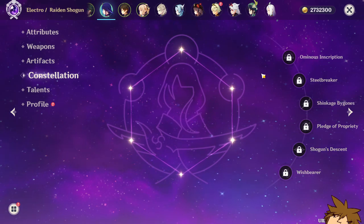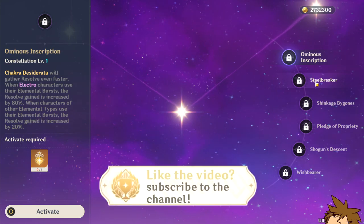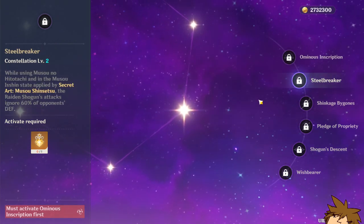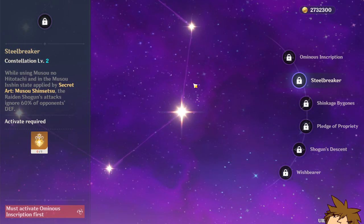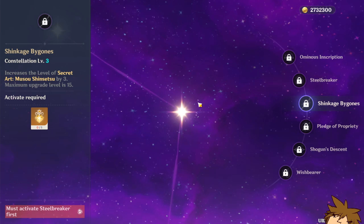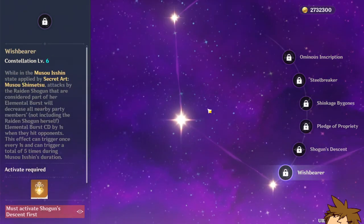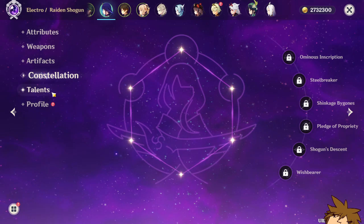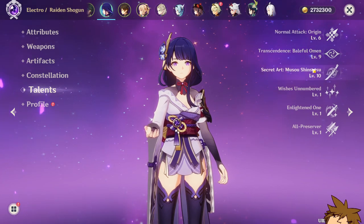For constellations, she's still viable and amazing at C0. C1 is really good as well, but C2 is even better because it ignores 60% of opponents' defense for your burst. I highly suggest stopping at C2 if you're going for constellations. You can go with C3 to increase your burst talent level, but C2 is where you want to be.